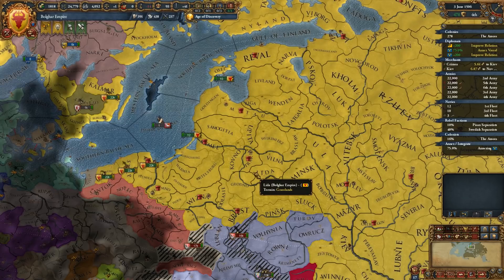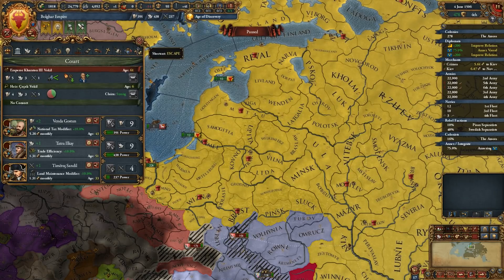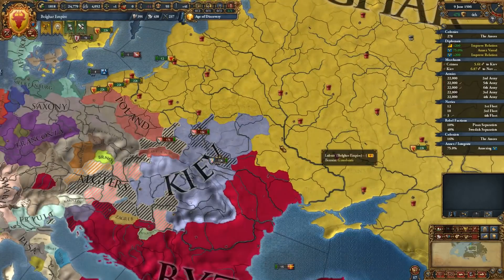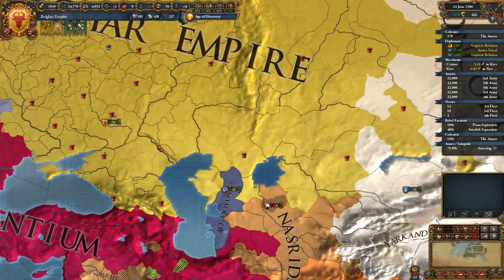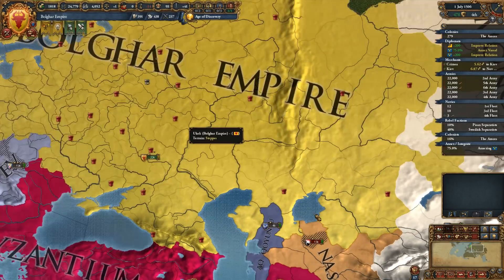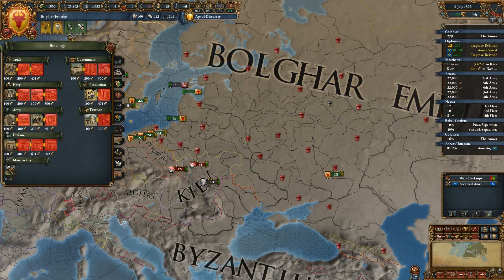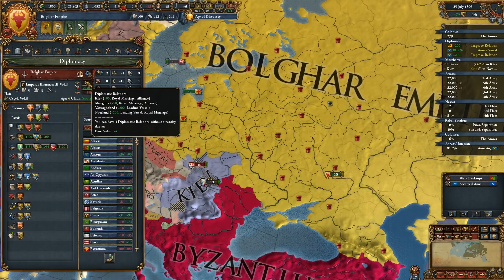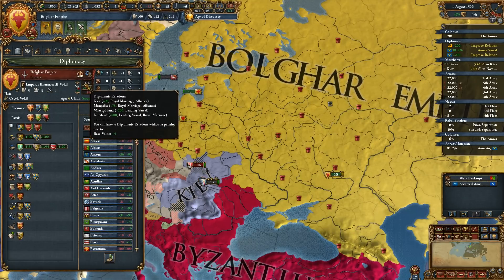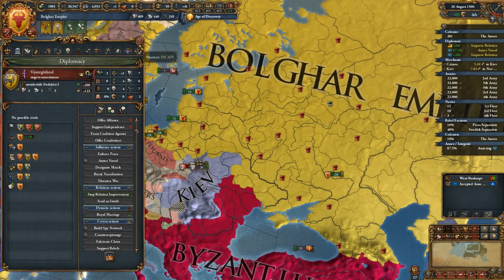Empress Consort Zirin has tragically died. We do have an heir. We should have royal marriages all over the place — we have royal marriages with Kiev. We should have a royal marriage with Mongolia. How many diplomatic relations do we actually have? Four of four. Vastor Gotland isn't giving us a royal marriage, but they just can't.